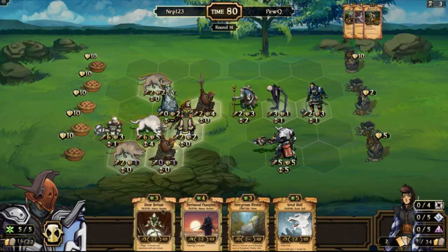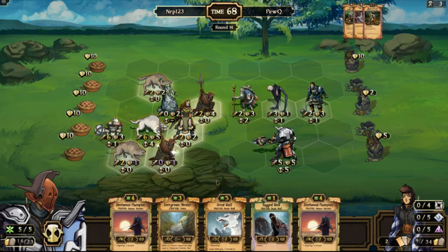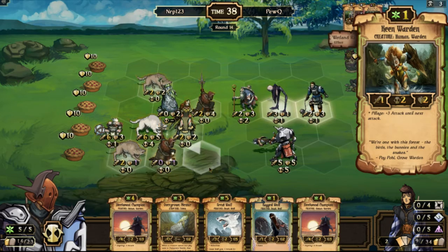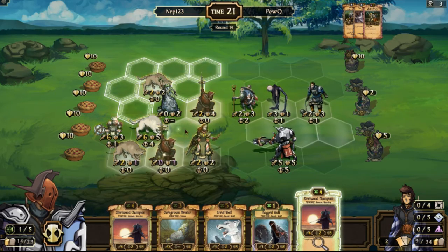Steelwood Champion — I'm going to play that. Steelwood Champion is pretty good and inspiring. Steelwood Champion and Ragged Wolf — don't think that's game, but I can do a lot of damage. You are not going to have any attack, I have to remember that. How is the right Ehrlich in the way here? I think I just play a Steelwood Champion here. I can't really maneuver — I can't even play a Ragged Wolf really. I'll just save the Ragged Wolf.